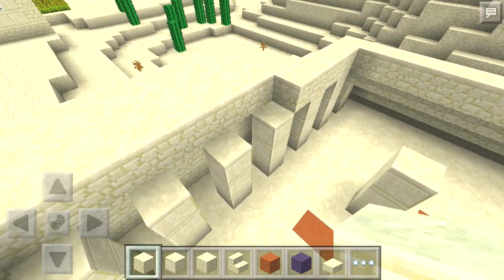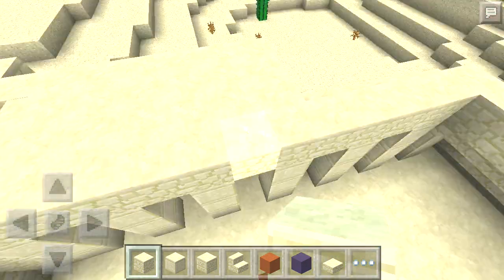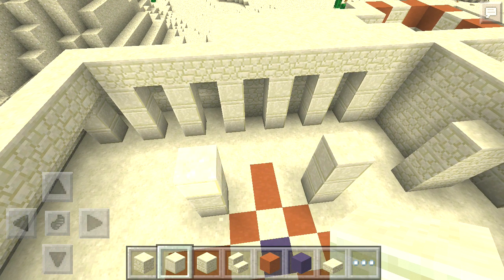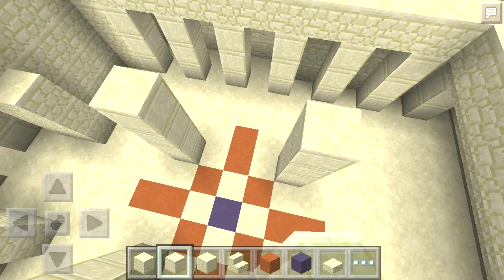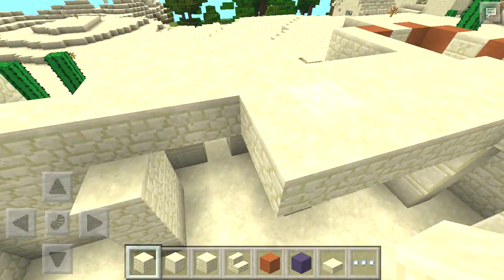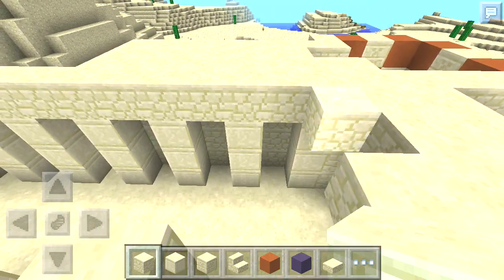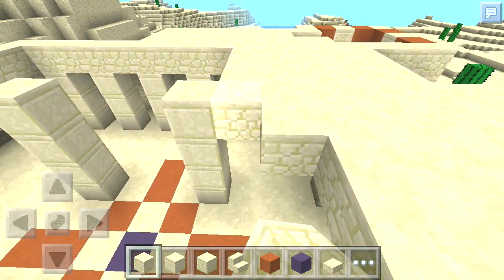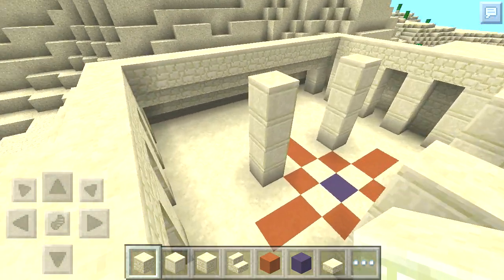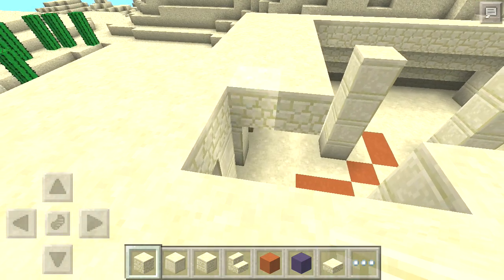I think I have that right. We are going to just fill in this middle section. I am building this today in creative mode and I have the ability to switch back and forth between creative mode and survival mode with a mod that I have written. That is one of the differences between this season and last season. A larger build like this takes more time to gather all the blocks required, and it's also much quicker to build in creative mode.